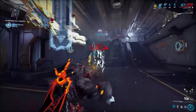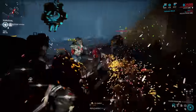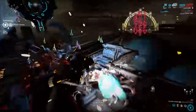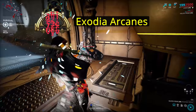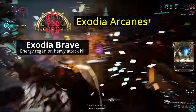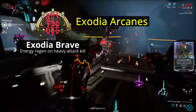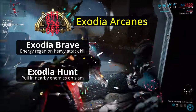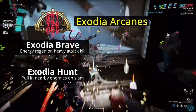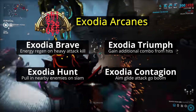There remains one final category of weapons that are the cherry on top for heavy attack gameplay: Zaws. Many Zaws have better stats than their non-Zaw counterparts, and every Zaw can be equipped with Exodia Arcanes, some of which pair very well with pure heavy and heavy combo builds. Exodia Brave gives energy regeneration on a heavy attack kill — up to 15 energy per second for 4 seconds with 3 such kills. Exodia Hunt pulls enemies towards you on a slam attack, setting them up for a group hit afterwards. Or you can use Exodia Triumph to gain more combo from hits, and Exodia Contagion as an alternative melee attack.